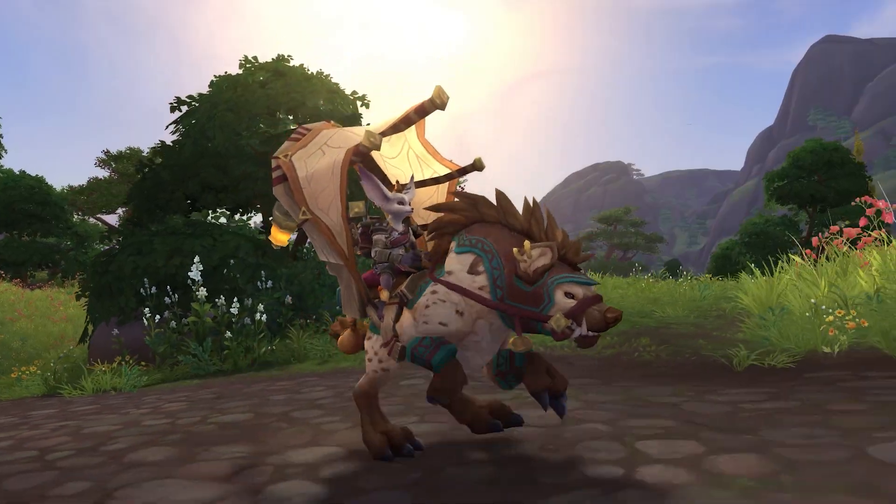Level 120 players will see the overwhelming might of the Old Gods firsthand in new assaults on Titan facilities in either Uldum or the Vale of Eternal Blossoms. Players must drive back N'Zoth's minions by completing objectives in the area, including defeating enemies and rares, looting treasures, and participating in events.